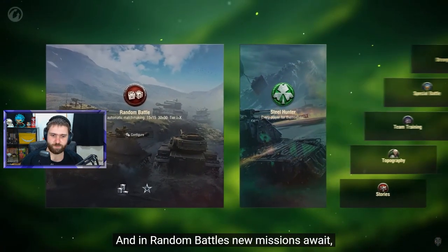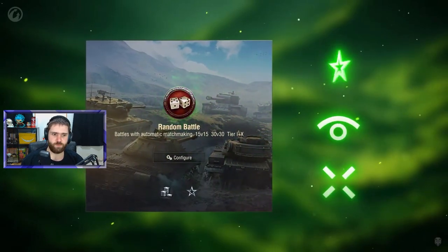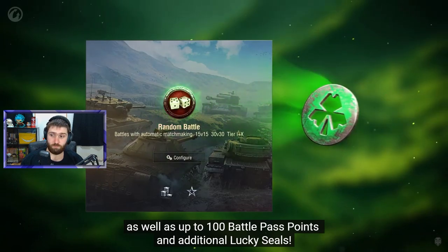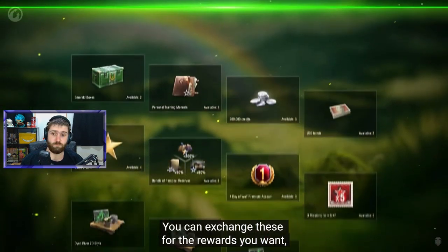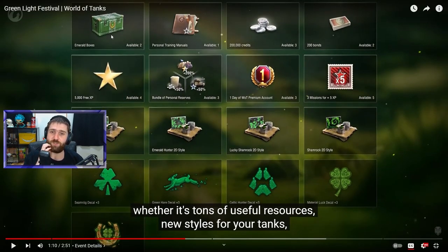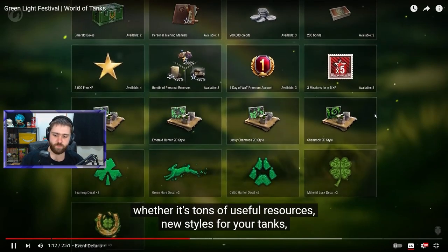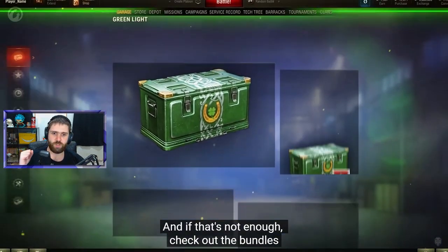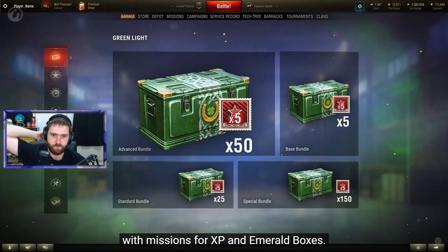You get lucky seals simply for playing, for collecting spoils of war, and for capturing the special green marauder. It's hard to find, but it drops a lot of lucky seals — 100 actually. In random battles, new missions await, as well as up to 100 battle pass points and additional lucky seals. You can exchange these for rewards you want: tons of useful resources, loot boxes, training manuals, credits, bonds, free XP, personal reserves, premium missions, 2D styles, decals, new styles for your tanks, or even two emerald boxes.